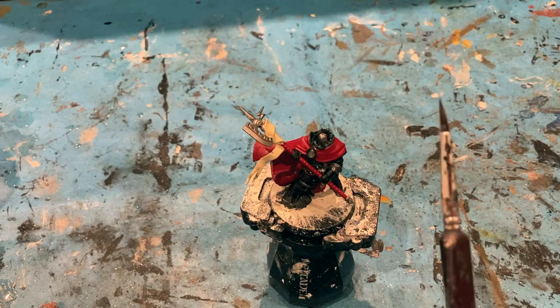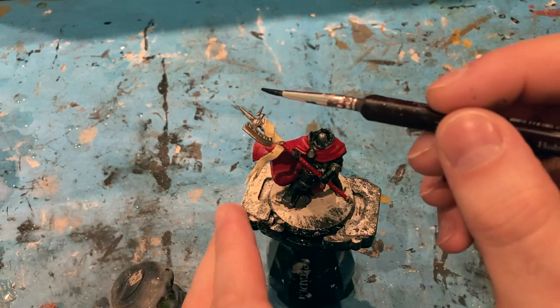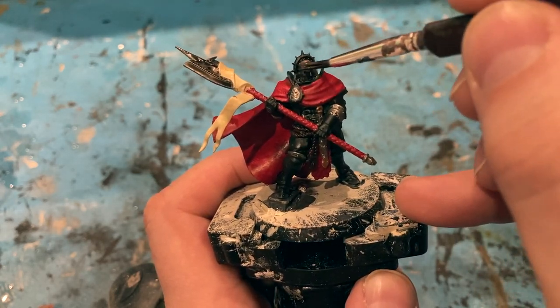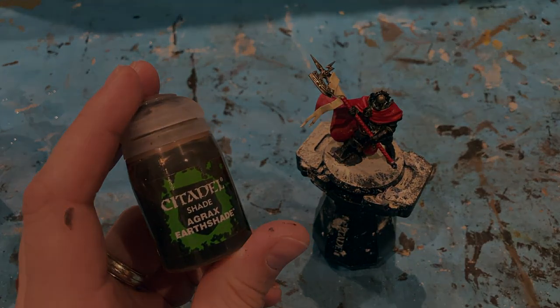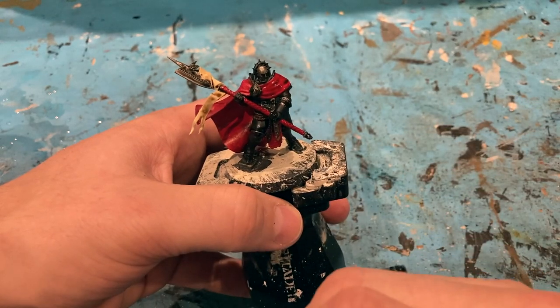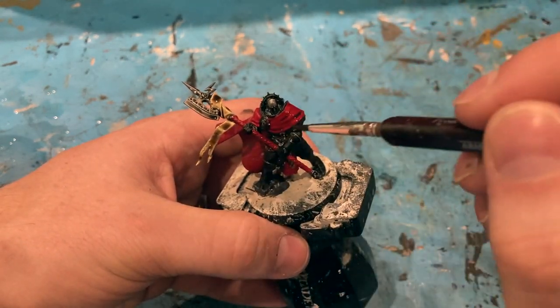Now for some washes — Nuln Oil, and I'm going to use that for all the metallic areas. Then a final wash over the rest of the model in Agrax Earthshade, just making sure it doesn't pool anywhere too heavily. I'm not being too subtle with it.